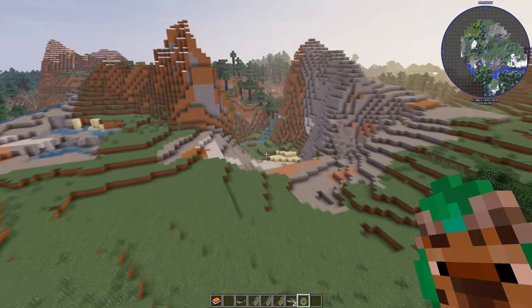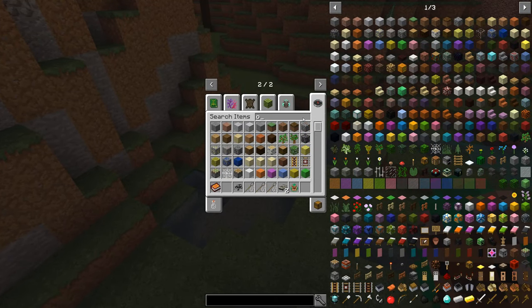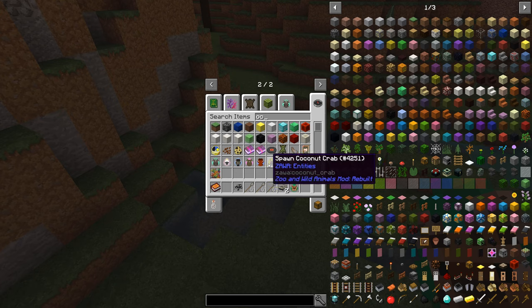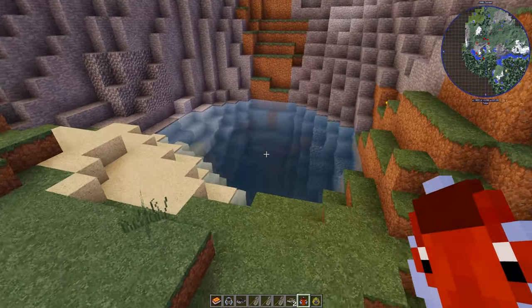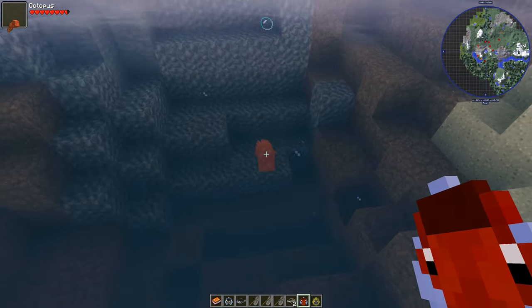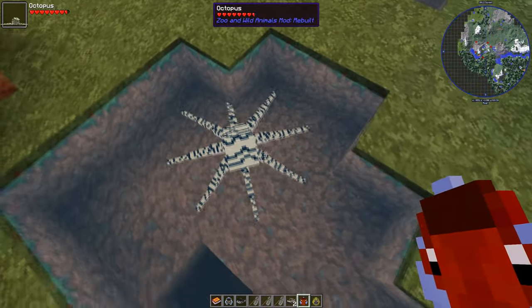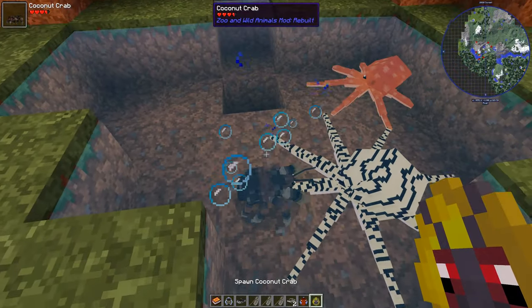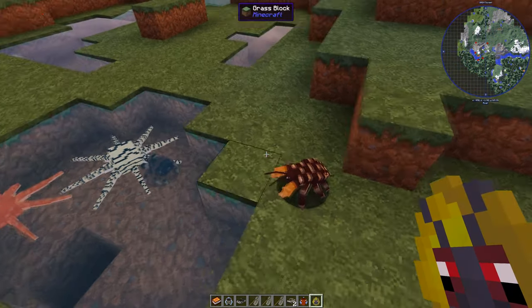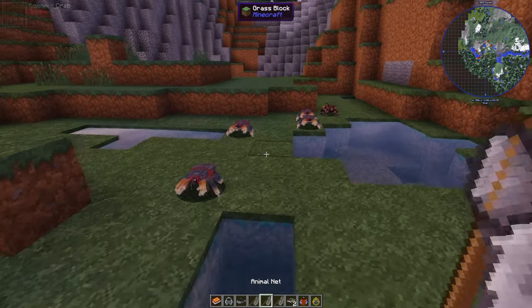The octopus - let's go find it. Octopus, octopus - and then that'll entice you for the full showcase. Oh, a coconut crab! There's the octopus - and a Sumatran crab. Different types and different shades of octopus - that is so fantastic. The coconut crab - look at the color! And there was a salmon in there too.